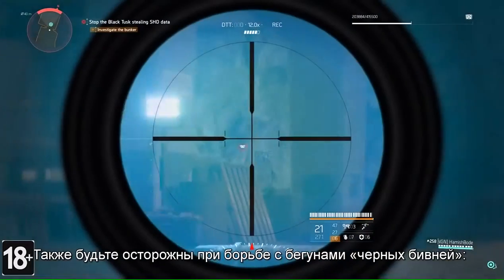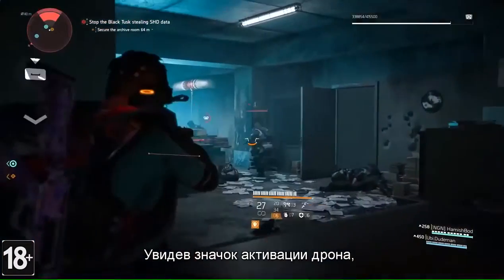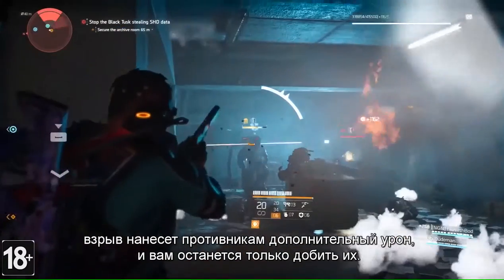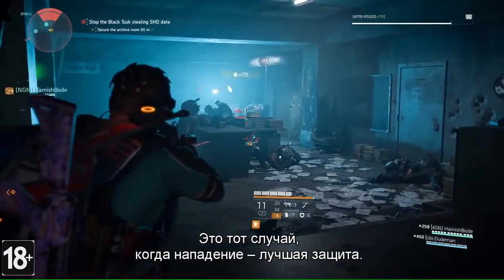You'll also want to pay close attention to the Black Tusk rushes because they'll be sending suicide drones at you as soon as they can. Watch for that drone deploy icon, take out the drone as soon as it's released and the explosion will actually do extra damage, giving you an easy kill. In this case the best defense is a strong offense.